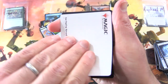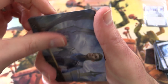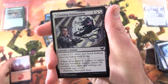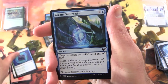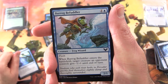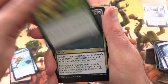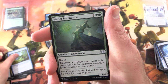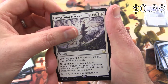Star Pupil — not a signed one, but still awesome artwork. Pop that in there. A Mountain. Inkling Summoning. Square Up. Arcane Subtraction. Barrowin of Clan Undurr — the Frog Wizard. Reckless Amplimancer. Aether Helix. Divide by Zero. Master Symmetrist. And rare is Devastating Mastery, along with Regrowth.